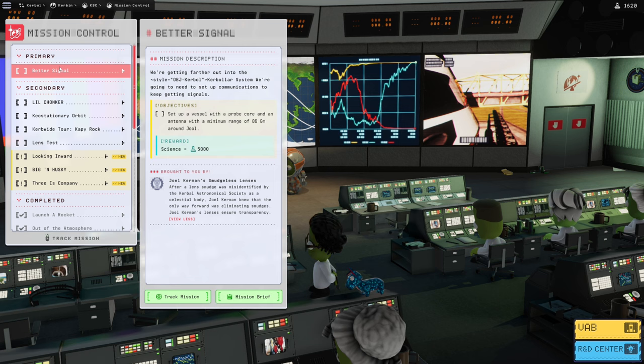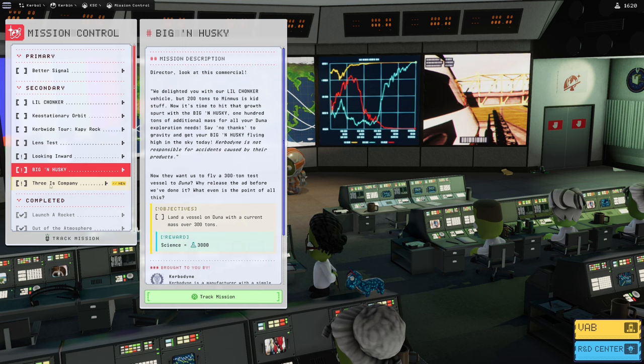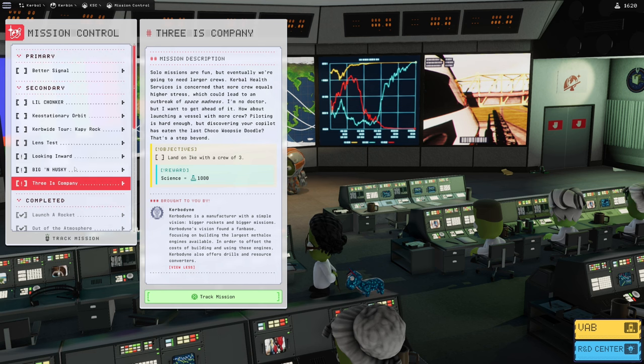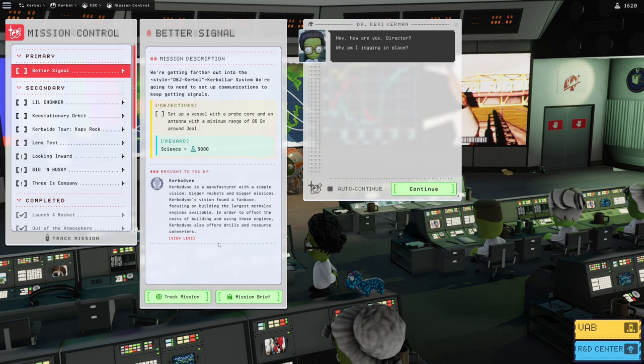We also have a vessel with a probe core and an antenna with the minimum range requirement. Looking at Eve's sphere of influence, big and husky. Other missions: upgrade Little Chonker, and Three's Company — land on Ike with a crew of three. It seems like our next challenge for Better Signal is Jewel. Let's get into this mission brief.